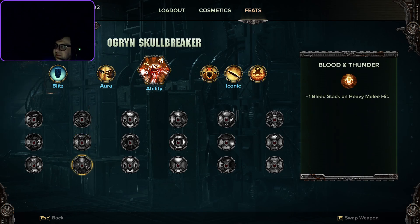Blood and Thunder: plus one bleed stack on heavy melee hit. Keep in mind, these are first impressions from about an hour of play with each character, and it's beta, so this may change. I don't know how strong bleed is, but assumably it's really good for single-target fights. If bosses can be debuffed with bleed, this feels like the boss killer ability.